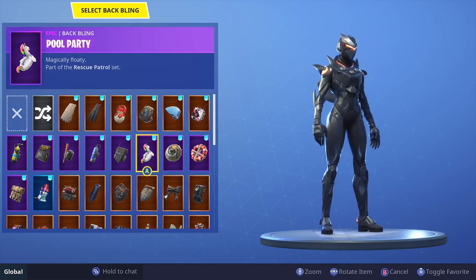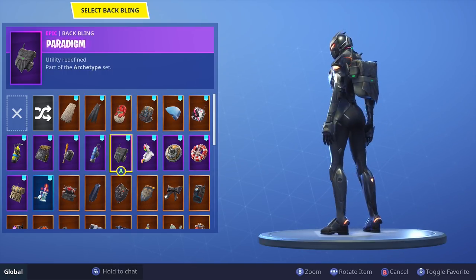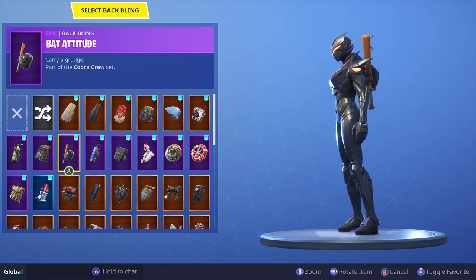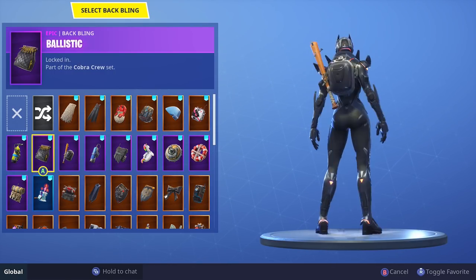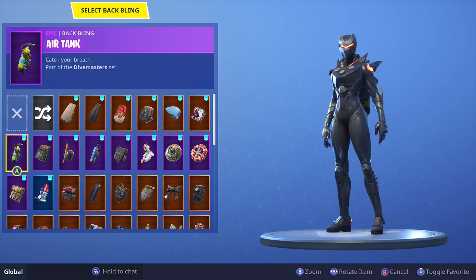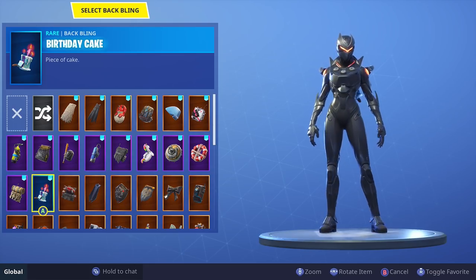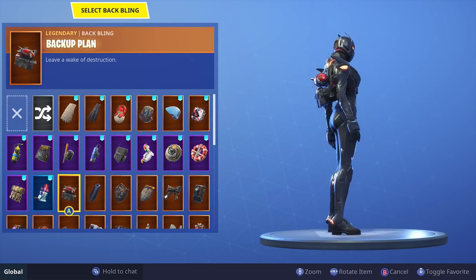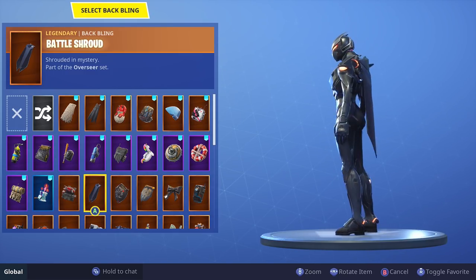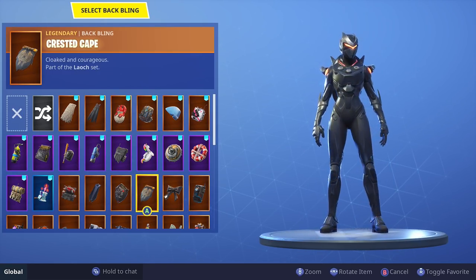I really like her — she's just got minor details that look so good, like her shoulder pieces, the little spikes on her shoulders. Her helmet almost makes her look like Catwoman from behind; it's very, very unique. I know it's not that different from Criterion, but I do like the black color a lot more than the blue and orange, so it's a cop for me. I'd buy it two times if I could. Black Shield looks really clean; Crested Cape does not.